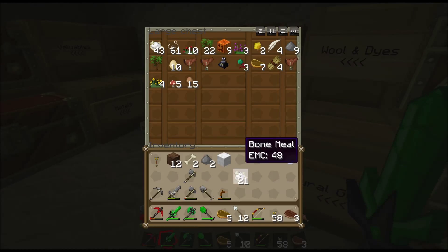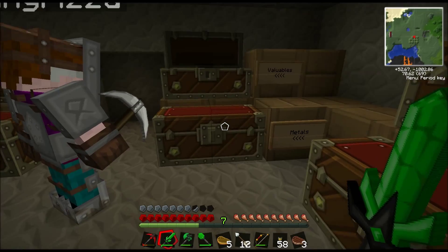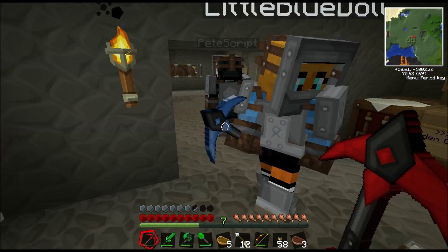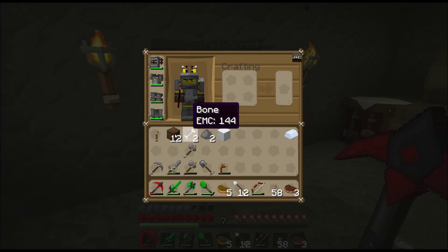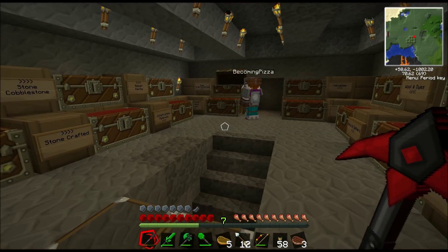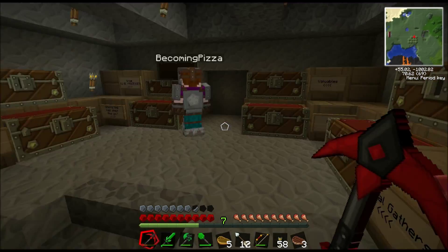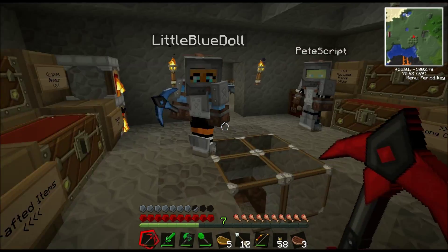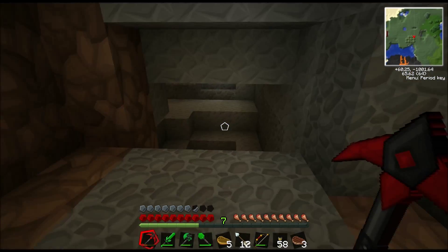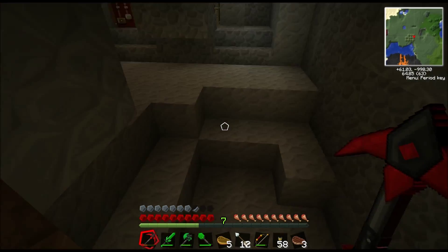I put the rest of the diamonds in the chest and I've made a diamond pickaxe out of them. Next time we're down there I'll get some obsidian. I think we've done just about everything we set out to do. We've got some rubber growing, we've got some diamonds, the machine room has started to form.